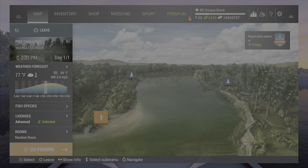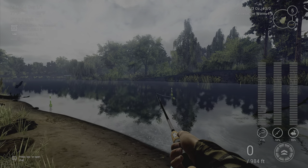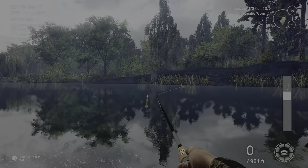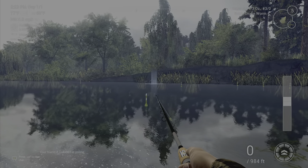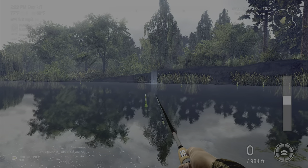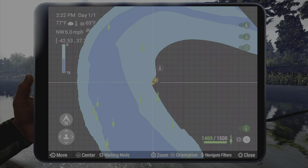Mainly your casting spoons and definitely your bass jigs will help narrow them down. On the casting spoons you're going to catch a lot of different fish. We just spawned in here at Pike Challenge and we're going to cast across. Stop-and-go in the middle works, and twitching works too.